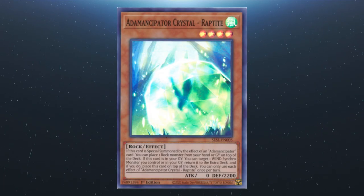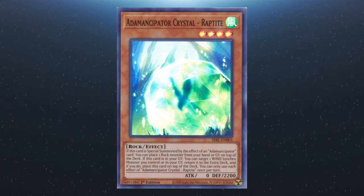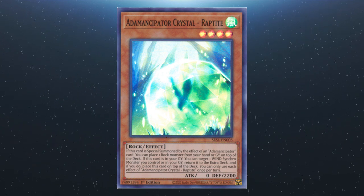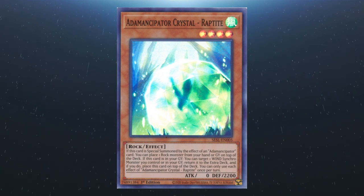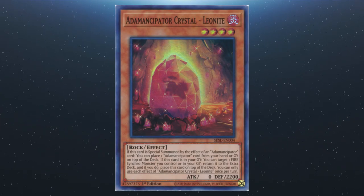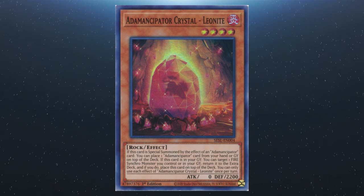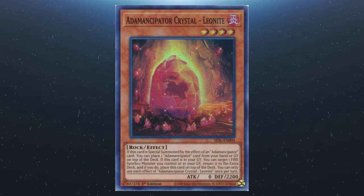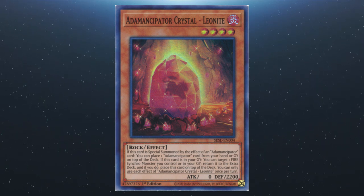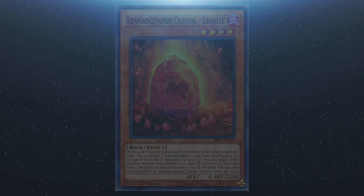We also have Crystal Wrapt: if it's special summoned by an Adamantipator card, you can place one rock monster from your hand or graveyard onto the top of the deck. If it's in your graveyard, you can target a wind synchro monster in your graveyard or on your field and return it to the extra deck, then place this card on top of the deck. Each effect is a hard once per turn. And lastly, Leonite: if special summoned by an Adamantipator card, you can place one Adamantipator card from your hand or graveyard onto the top of the deck. If it's in your graveyard, you can target a fire synchro monster and return it to the extra deck, then place this card on top of the deck. Each effect is a hard once per turn.